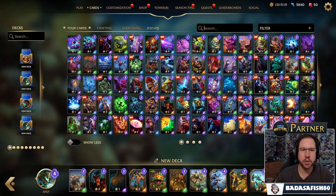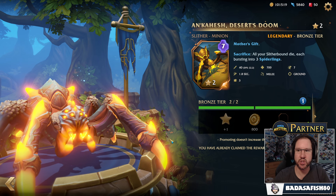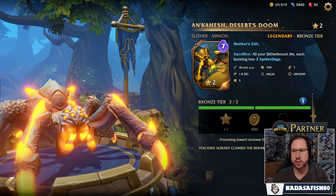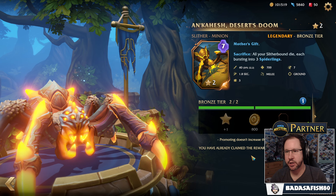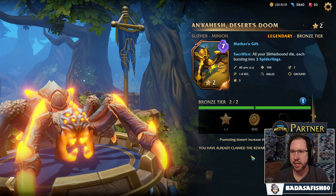Let's have a look at the new cards. The first new card is Ankahesh, Desert's Doom — a 7 mana Slither minion. So 40 damage every 1.8 seconds, 22 DPS, which doesn't seem like a lot, but we'll explain that in a moment. 700 health, so reasonably tanky. It is only melee and only hits ground.